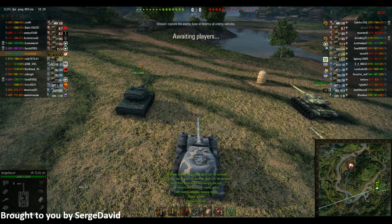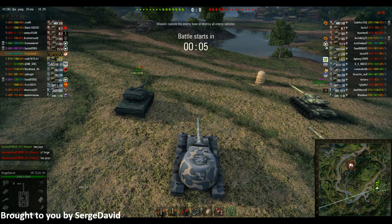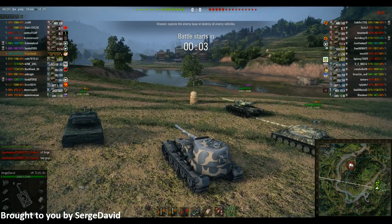Looking at the teams, I got a really nice Forge platoon, some deadweight at the top, but that's generally what you get. On the other team, blue guy, some green, not too much noticeable.